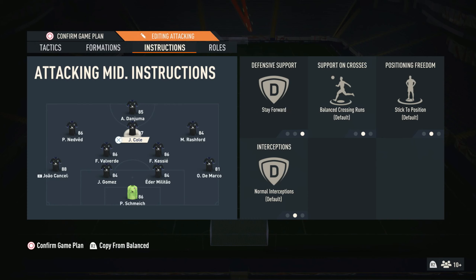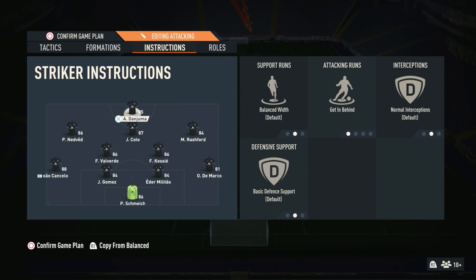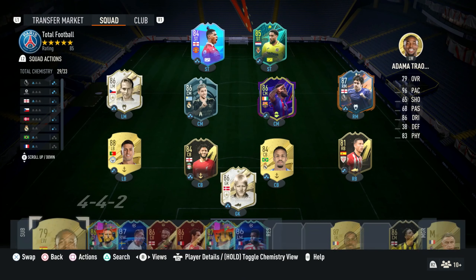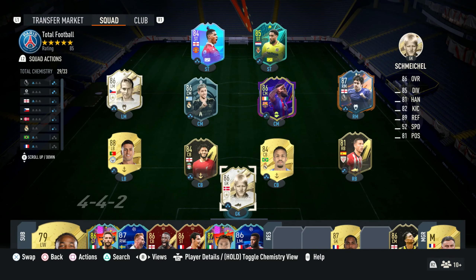For your middle cam, make sure you have stay forward. If you don't have stay forward on your middle cam they will just end up being all over the place, so make sure you have stay forward on them. For your striker — it depends what kind of striker you have, but for me personally I just have getting behind. If you have a bigger striker and you want a target man then you can do that, or you can do balanced runs as well. But for me personally, getting behind is really good for most of my strikers. Hopefully you guys use these tactics and they help out a lot — please do leave a like, comment down below what you want to see next, and peace, I'll see you guys in the next video.